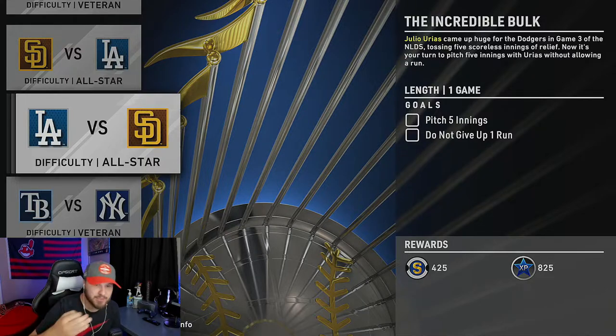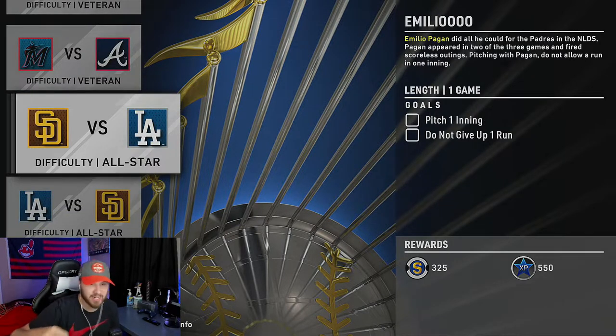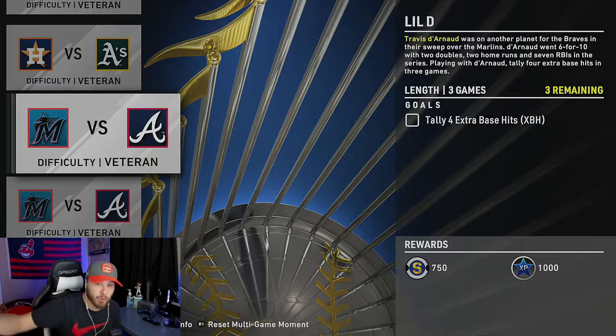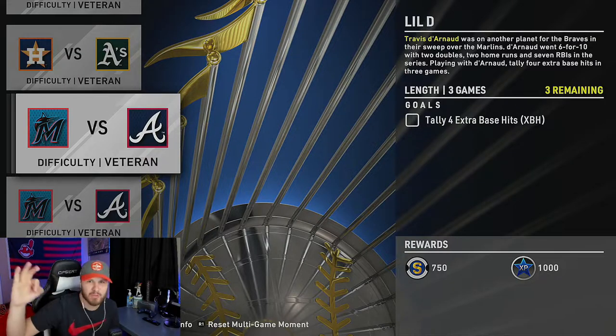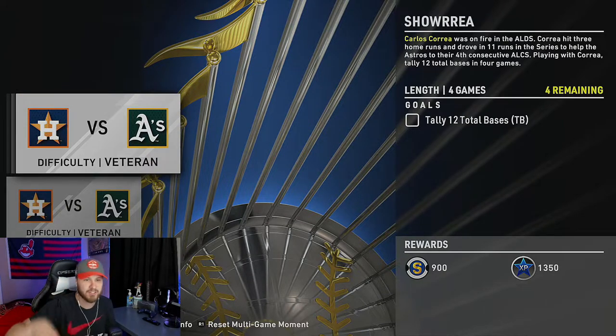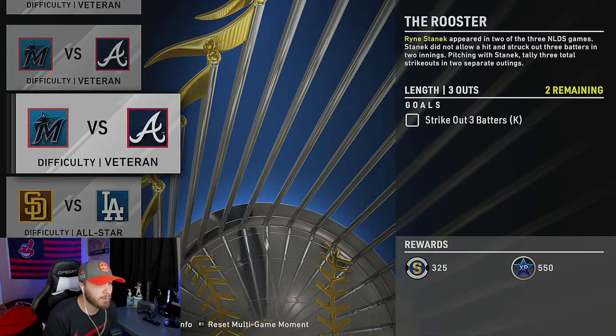This one here: pitch one inning, do not give up one run. Strike out three batters — shouldn't be too tough. Tally four extra base hits, you've got three games to do that — pretty easy. Tally eight hits in four games — that one could be a little difficult. And then 12 total bases in four games — that one's a toss-up.